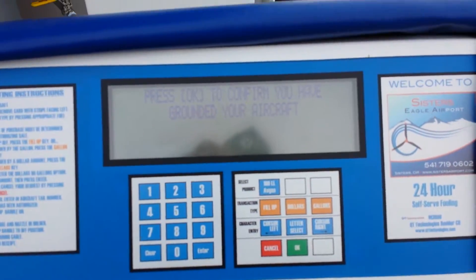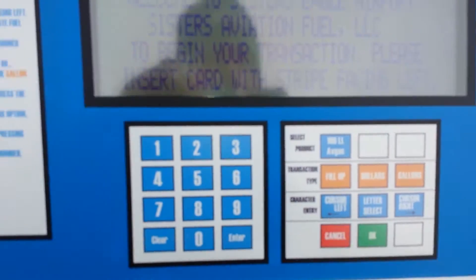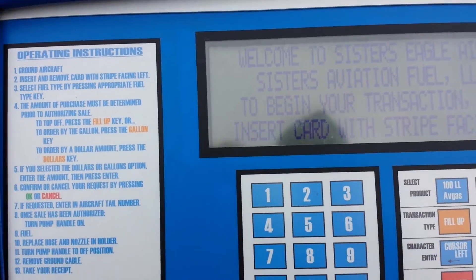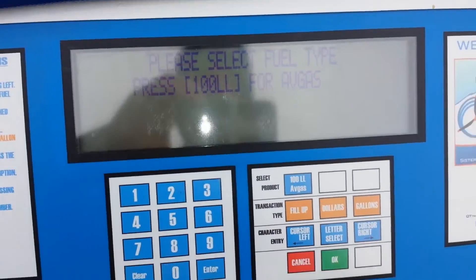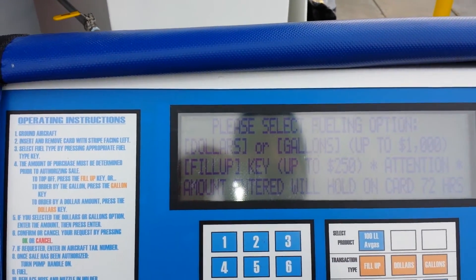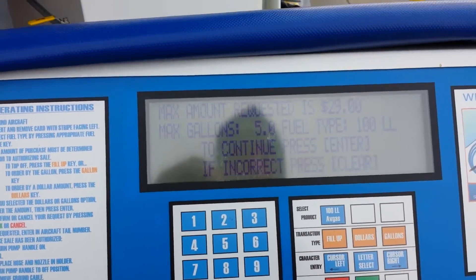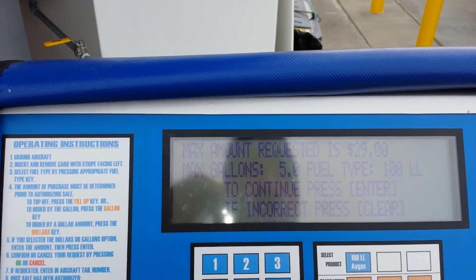First of all, press OK to confirm you've grounded your aircraft. You have to have a valid credit card or bank card. For gas, we want gallons — we want gallons. Five twenty-nine bucks for five gallons; I think the price went down.